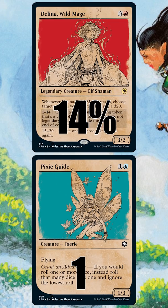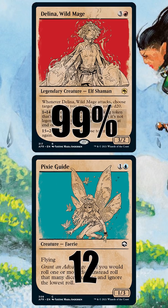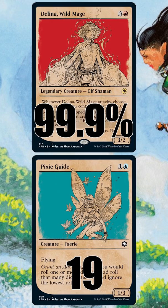With six Pixie Guides it's 91%, with eight it's 96%. Once we get to 12 or more, we're functionally infinite with a 99% chance to hit a 15 or higher. And with 19 Pixie Guides, we'll only fail one in every thousand attempts, which means we should be able to keep rolling dice and making Pixie Guides forever — or at least until we have enough copies to kill our opponent.